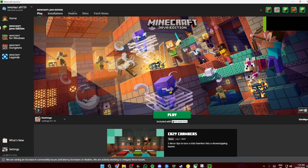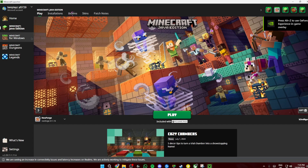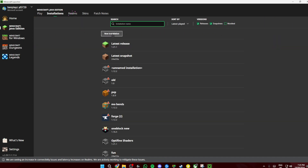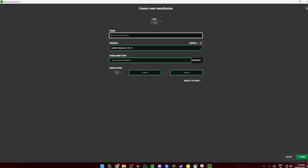First you're going to open up the Minecraft launcher, then once it loads you're going to click on Java Edition. You're going to click on Installations, then click on New Installation. Now you can name it whatever you want — I'm just going to name it 'launch'.